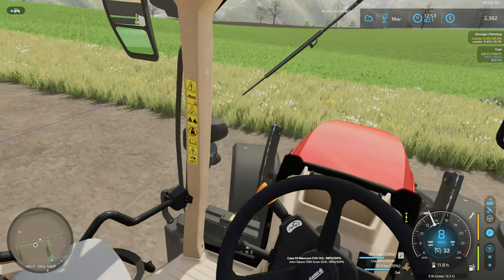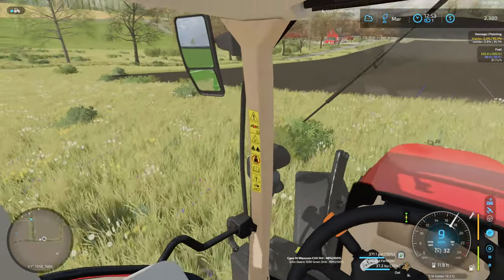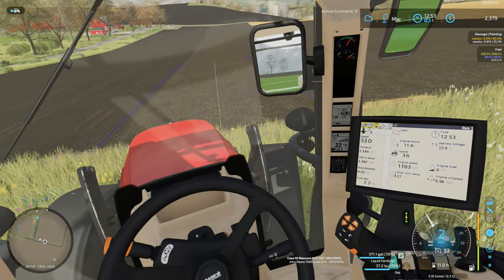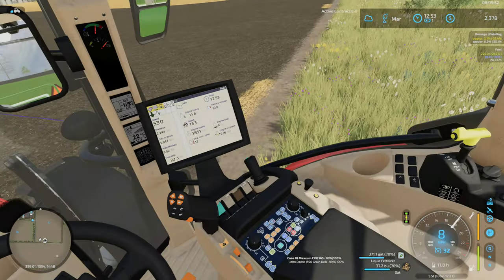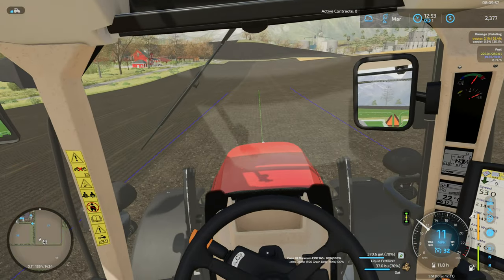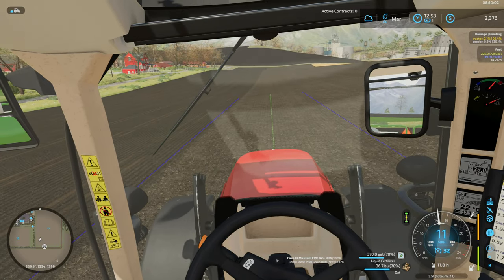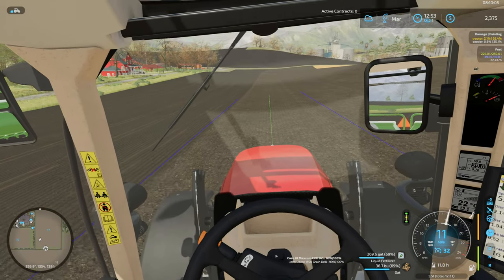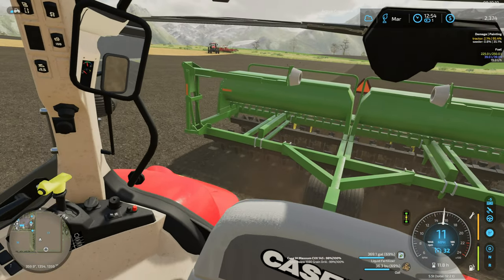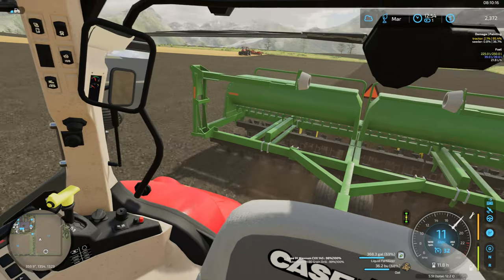These type of planters have often been compared to an uncontrolled spill on the ground as far as your seed is concerned — they just kind of throw it out there and see what comes up. Compare that to a corn planter, which is a much more precision unit. The corn planter is probably more precise on depth, and much more precise on seed placement and spacing.